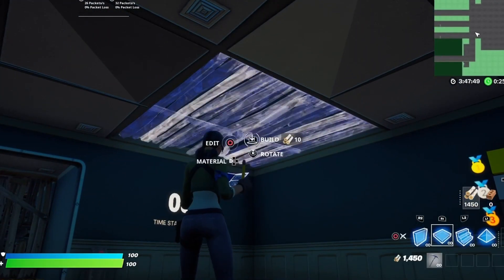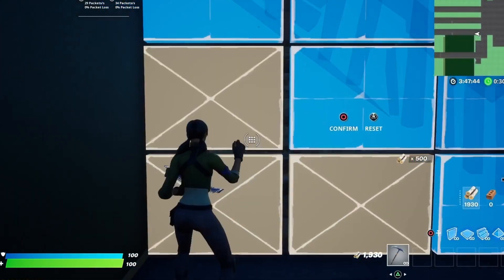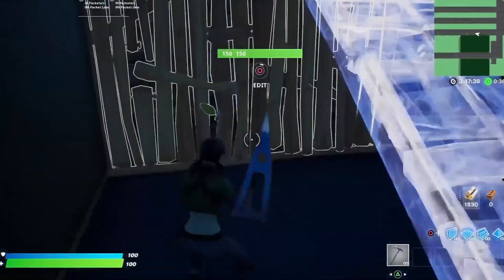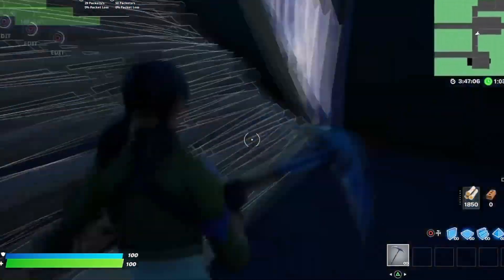Once you're in the map — it's like an edit course map — you want to go to Course 4 and block off the roof, just like I did right there. Then just make your way through the course and get on with the XP glitch.